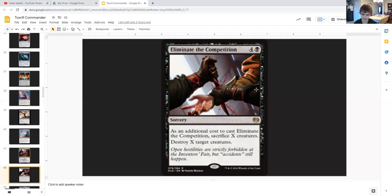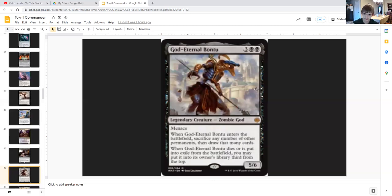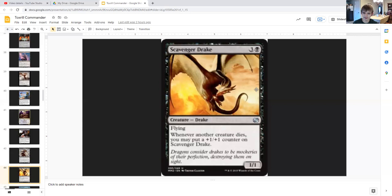God-Eternal Bontu is a 5/6 legendary zombie god with menace for three generic and double black. When he enters the battlefield, sacrifice any number of other permanents then draw that many cards — so you can sacrifice your slugs multiple times to draw cards. When God-Eternal Bontu dies or is put into exile from the battlefield, you may put it into its owner's library third from the top, so it's always coming back.